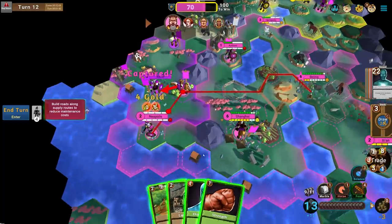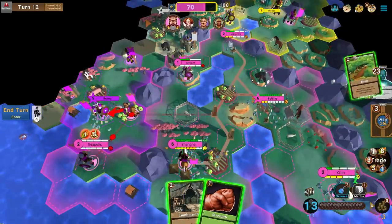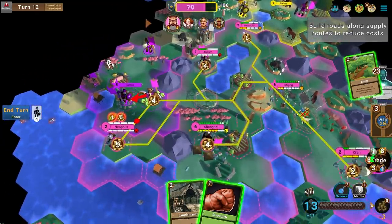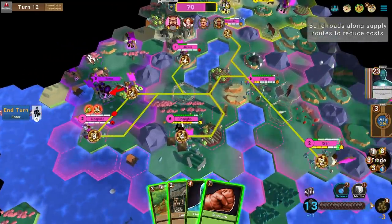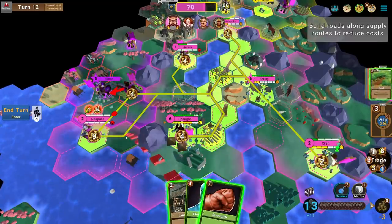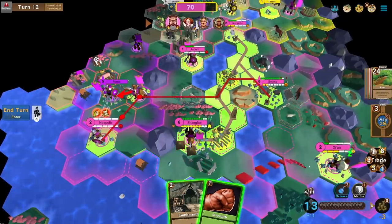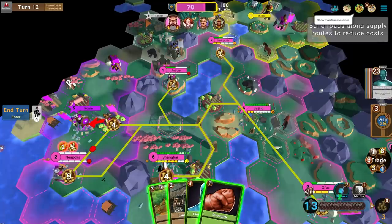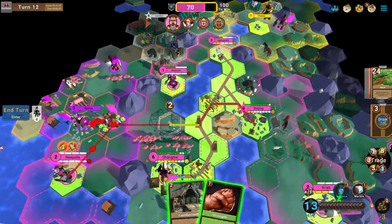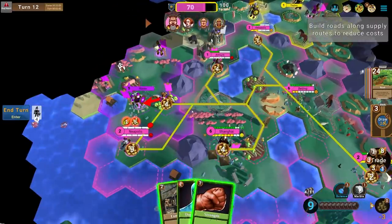We're at minus gold — that's dangerous. Let's sell some resources and look at our supply lines to simplify them. I can't build roads through enemy territory — that's devastatingly painful. What I can do is make a road triangle here which might lower the maintenance cost of stuff to the left. I'll also play a 25% strength boost on this Horseman — he's up to 17 strength, which means 17 health and 17 attack.